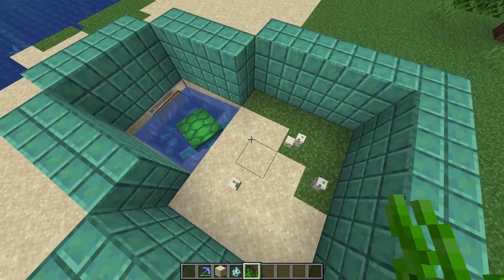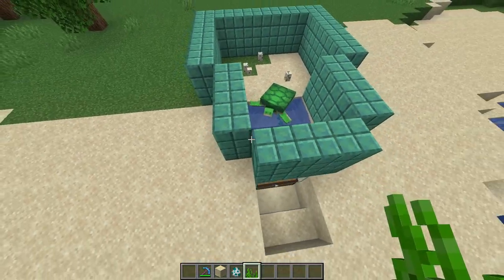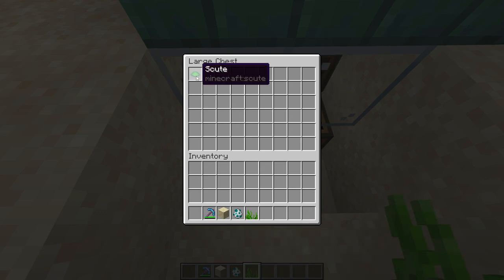There we go — he's bigger. His scute has fallen off and now we're just going to go in here and there's his scute. It's as simple as that.